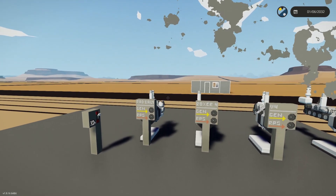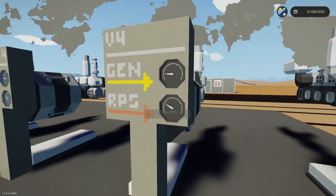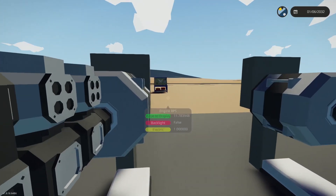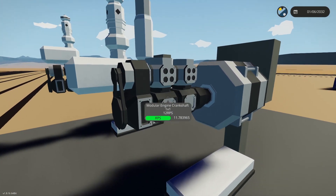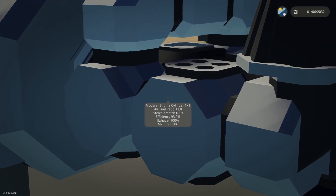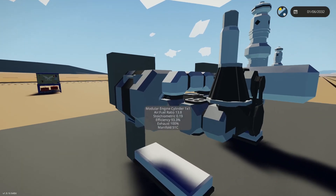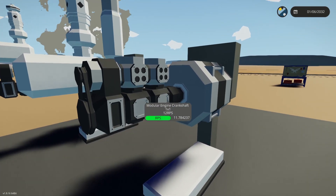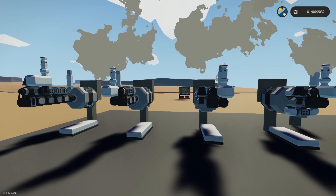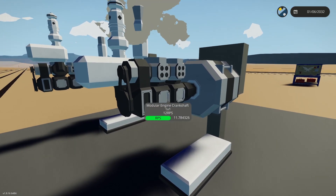What we can conclude is there is no correlation between where you put the cylinders on the crankshaft and performance. Whether it's four in a single bank or two cylinders in two banks in different configurations, the output is the same. What does matter is the number of crankshafts you have.